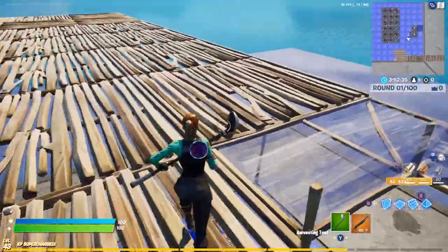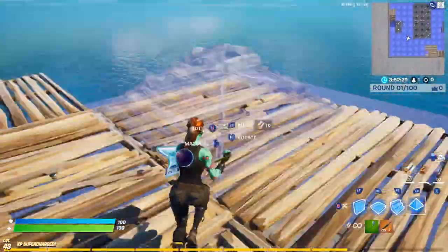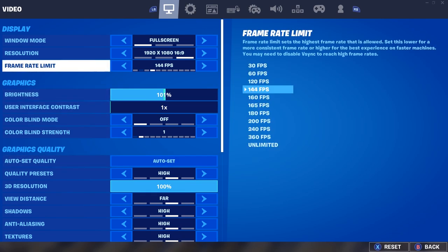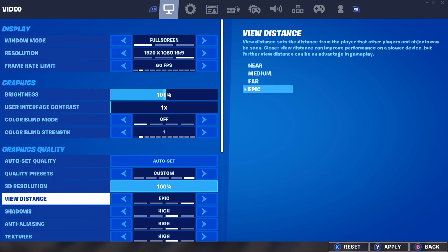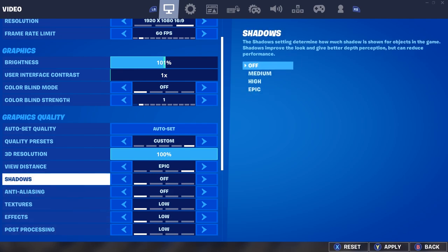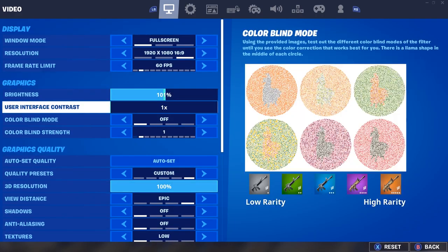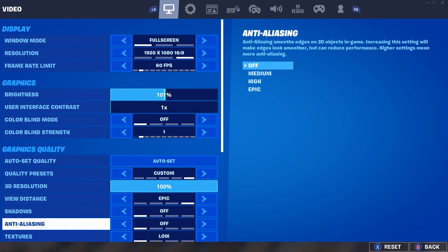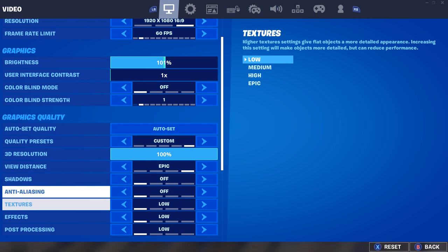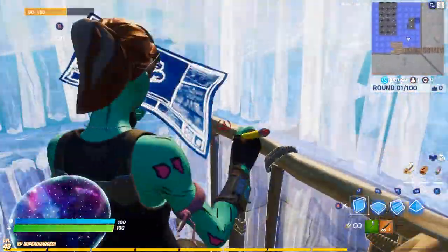There's no delay right now at all. On this ethernet connection we're experiencing much better, smoother gameplay. Here are the settings I'd highly recommend for this laptop: cap at 60fps, view distance on Epic, everything else off or on Low. These other settings are mainly just for scenery. This is actually what I play with on my normal PC too: view distance Epic, shadows off, anti-aliasing off, textures Low, effects Low, post processing Low, 3D resolution 100, capped at 60fps with VSync on. You can see we stay right at 60 — it doesn't waver.